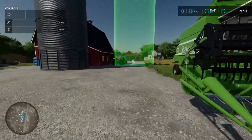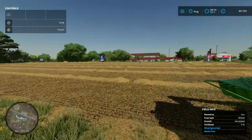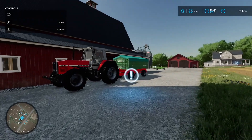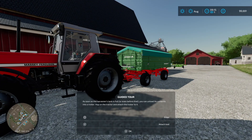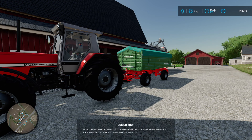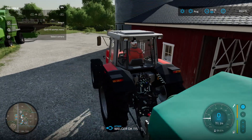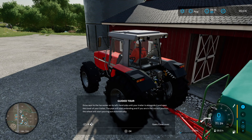Looks like the harvest is finished — the whole field is done now. 'As soon as the harvester's tank is full, or even before that, you can unload its contents into a trailer. Hop on the tractor and attach the trailer to it.' So some repetition — we always hop on and then always attach something. 'Drive next to the harvester on its left-hand side until your trailer is alongside it, open the cover of your trailer, and the pipe will start extending.'